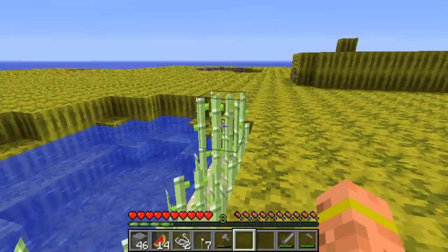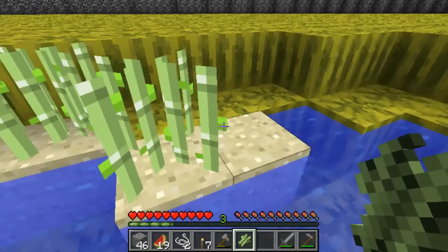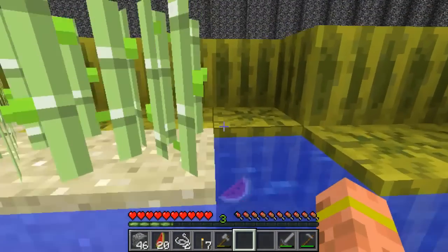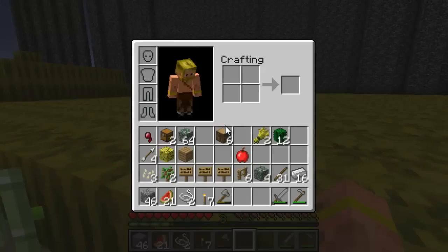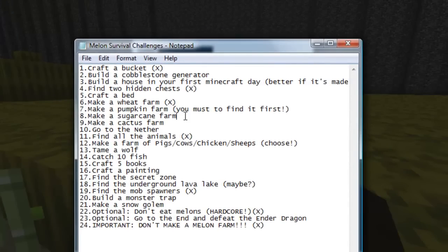We need a bunch of these because we need to make books, to make bookcases, because that's a challenge too. Let me get the challenge tab back up and check off that we made a farm. Make a sugar cane farm. Done.